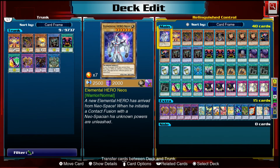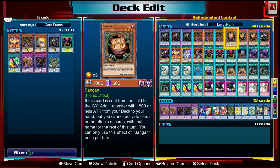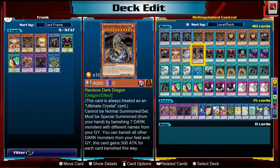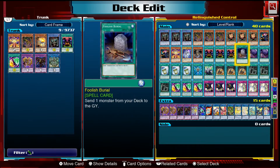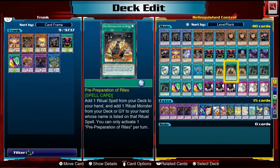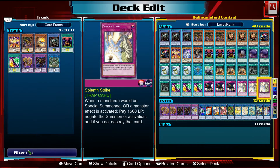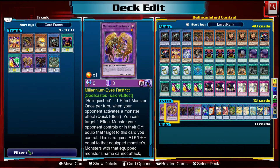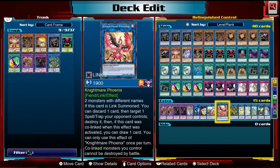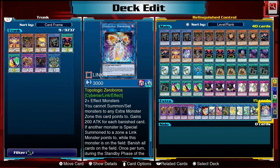Here is the entire deck. Three Relinquished, three Millennium Eyes Illusionist, three Sangen, two Tour Guide, one Illusionist Faceless Magician, one Neos, one Rainbow Dark Dragon. Spells: three Black Illusion Ritual, one Foolish Burial, two Foolish Burial of Goods, three Instant Fusion, one Monster Reborn, one Neos Fusion, three Pre-Preparation, three Preparation of Rites, three Relinquished Fusion. Traps: three Crackdown, three Solemn Strike. Extra deck: two Millennium Eyes, two Thousand Eyes, one Rainbow Neos, one Link Kuriboh, one Almaraj, one Cross Sheep, one Phoenix, one Unicorn, Verte, Selene, Apollousa, Borrelsworn, and Zero Boris.